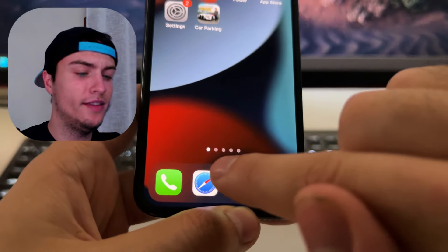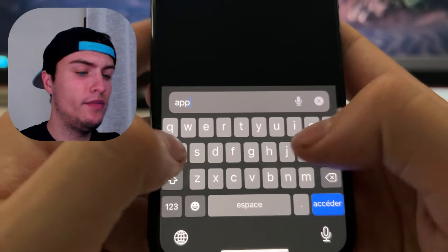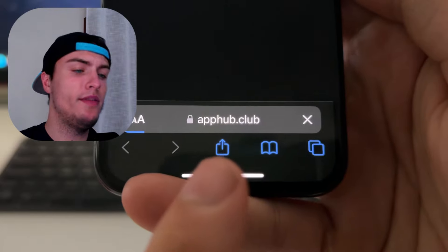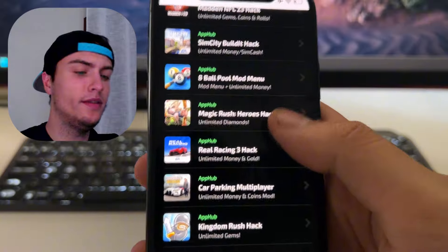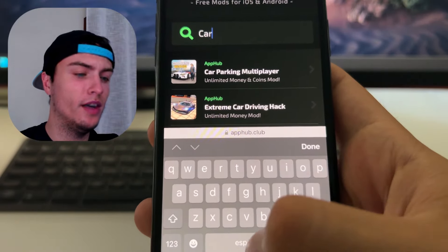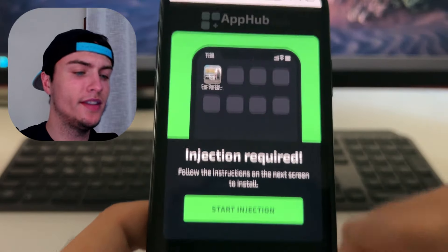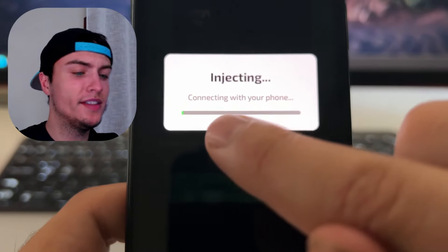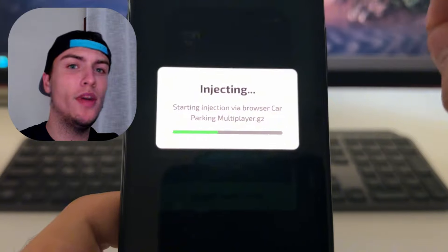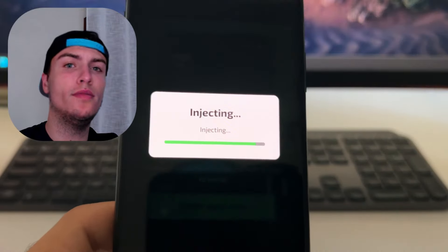Now we are going to enable the glitch. Open your browser — you can open Safari, Chrome, Firefox, any browser that you want — and go to the site called apphub.club. This is the official website of the developers of this extension for Car Parking Multiplayer. On apphub, if you scroll down a little bit, you will find Car Parking Multiplayer, or you can just search for it and type 'car' and it should pop up right here. Tap on this extension, then press 'Start Injection.' What this website will do is connect with your phone through the browser and install and download a Car Parking Multiplayer browser extension. When you get this installed, just open that extension and it will automatically run the original game and add an unlimited amount of money.